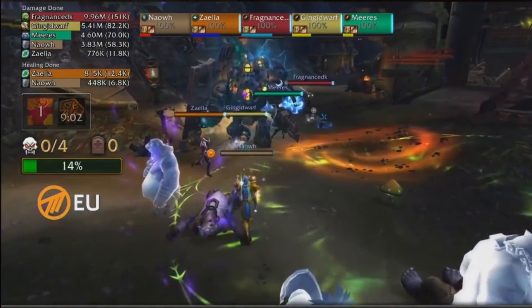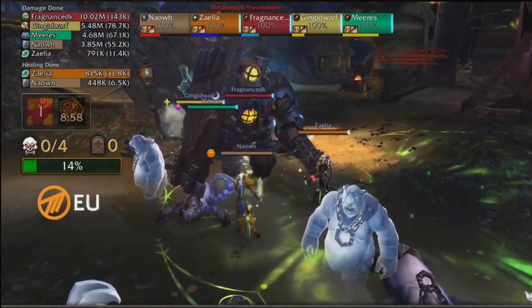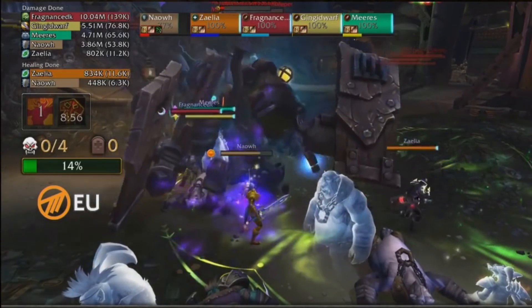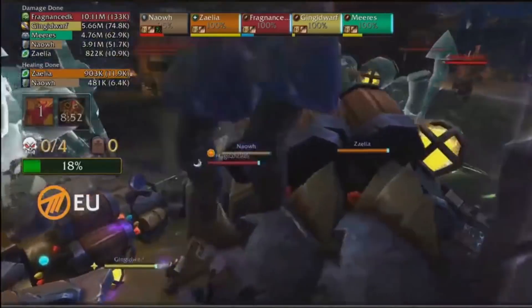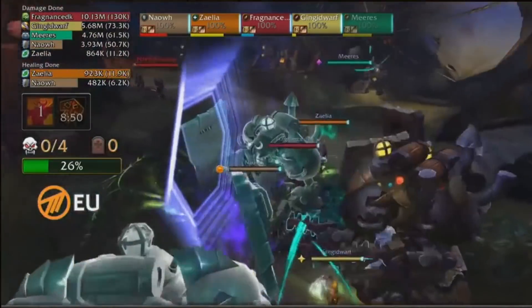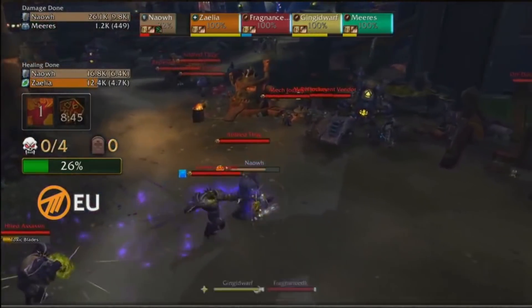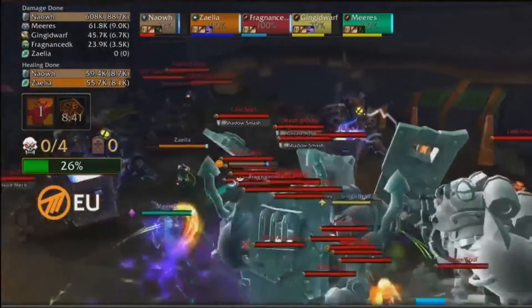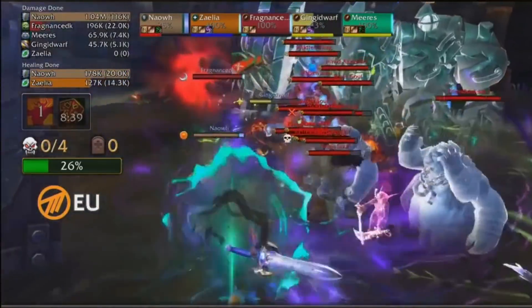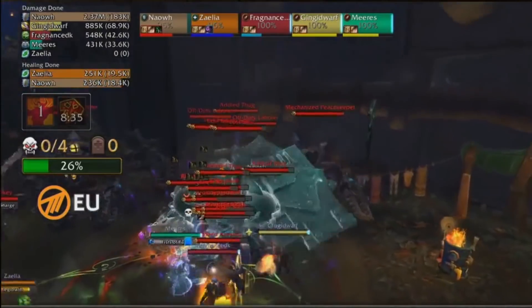One more thing to note is that Method EU was able to watch Method NA play this Motherlode yesterday. So in case Method EU's strategy was actually slower than Method NA's, they could say, 'We have to change something, we have to be faster.' They had half of yesterday and today to practice for this exact matchup. I think both teams are going to show some very risky and big strategies here.